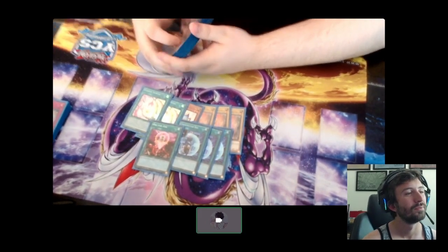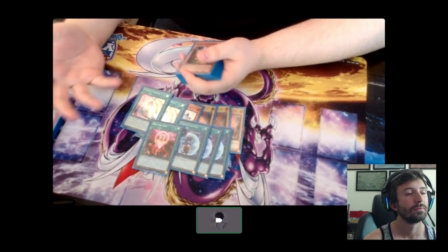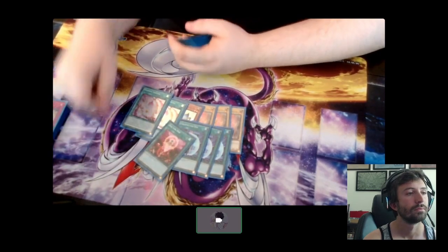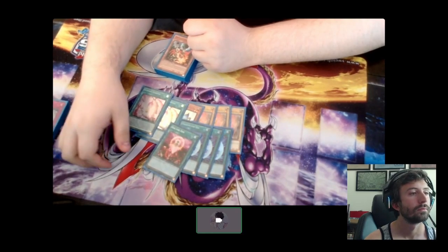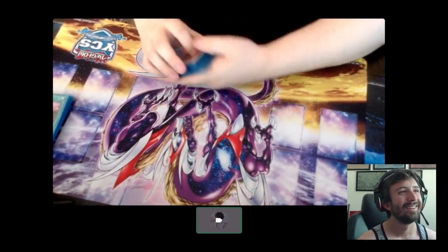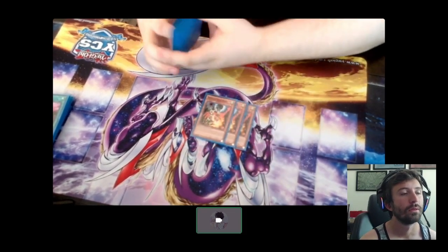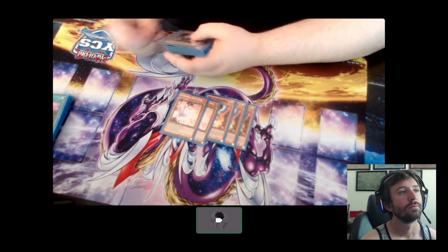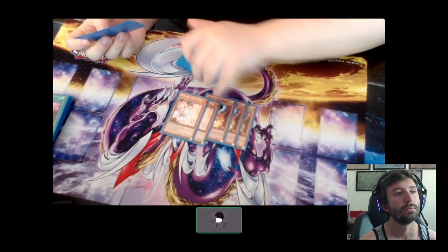One One-for-One - you can go normal Pedal, search Princess, then get punished by Droll, but you can go One-for-One, pitch the Princess, summon Loki and you have Nib protection, which is really nice. Every time I did that though I got Drolled and wanted to cry. Triple Droll - you have to play it sadly, but the card's not that good, I never saw it. Two Ash - I regret not playing three, the card's really good, I don't know why I only played two, I'm just bad.